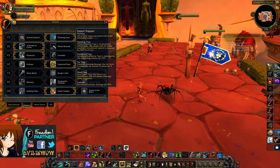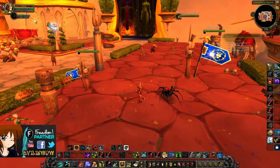Expert Trapper is by far the best choice here. Your Explosive Trap damage is increased by 75%, and Freezing Trap slows the target's movement speed by 50% when it expires. The Tar Trap roots targets in place, which allows you to handle a few mobs if you're taking too much damage.